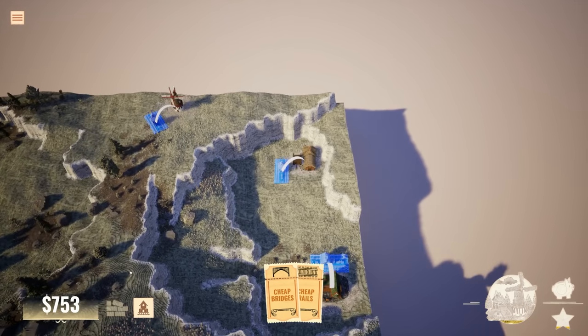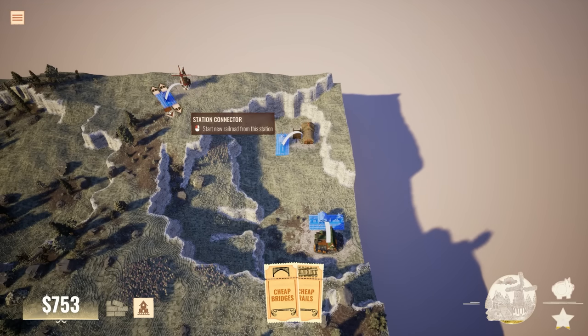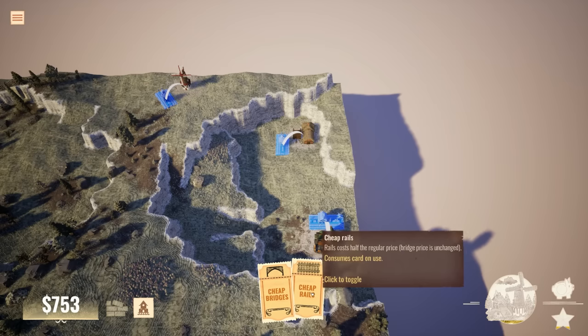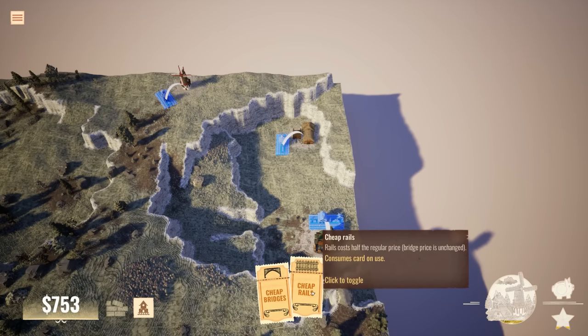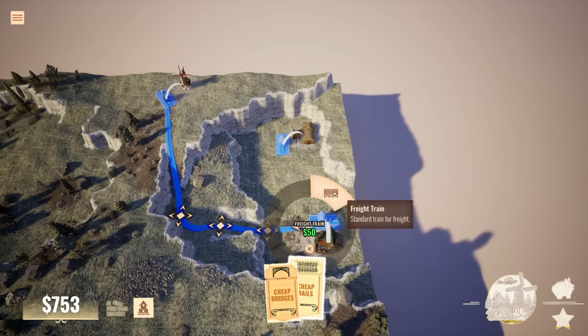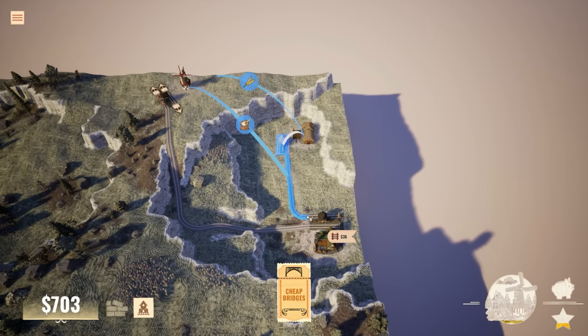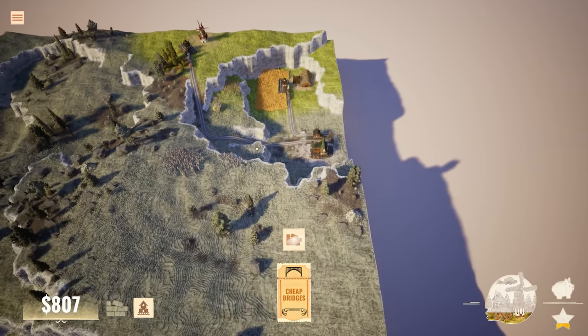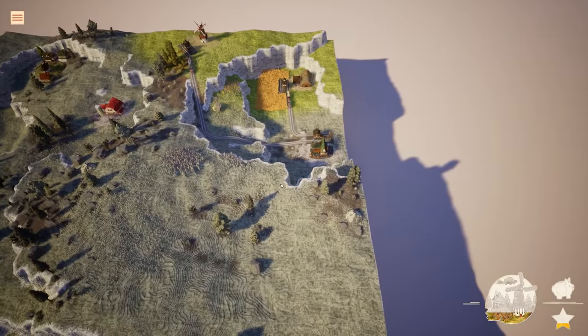We'll go here, we'll go there. If I click on this one right here it's gonna be super expensive. Cheap rails, cheap bridges - the only problem is what if I want to do multiple sets of rails instead of just one long run. Rails cost half the price, bridge price is unchanged. So from here to there - it doesn't do it until it's all done, got it. Then that can go there, and that's gonna connect up all three of these. Boom, all three are done!